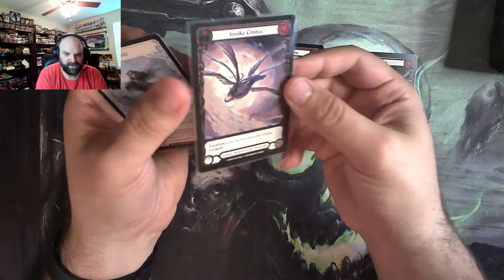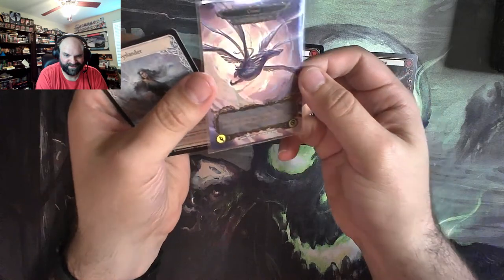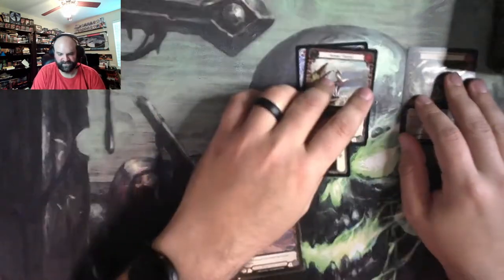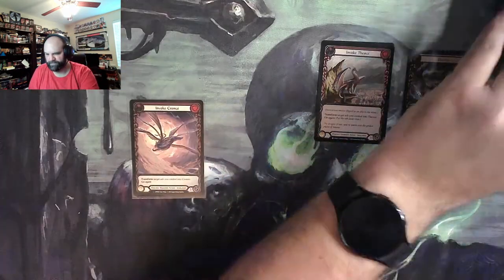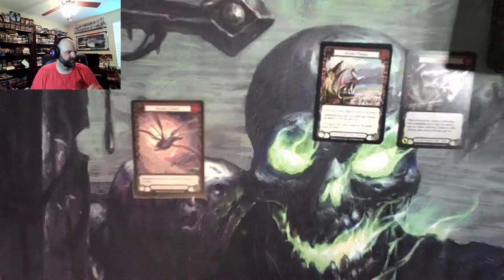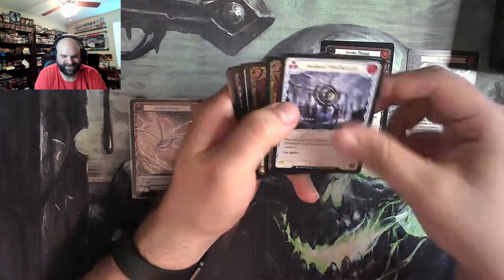Invoke Chromai, which looks awesome. Those Marvels are so good looking, I love it. Let's scoot that over there a little bit, give us some space. First pack. First pack magic. Getting us some marvelous stuff — see what I did there, that was good.